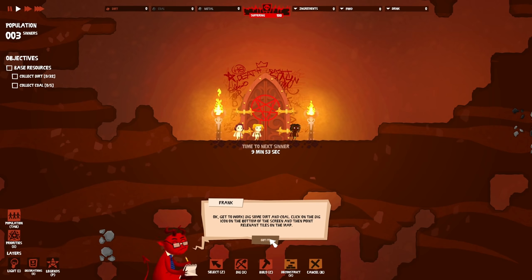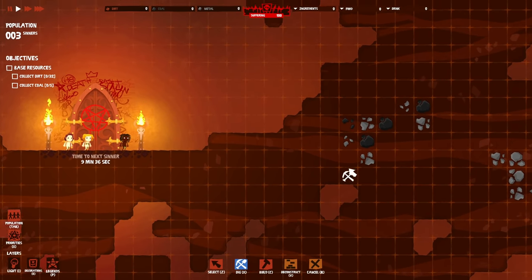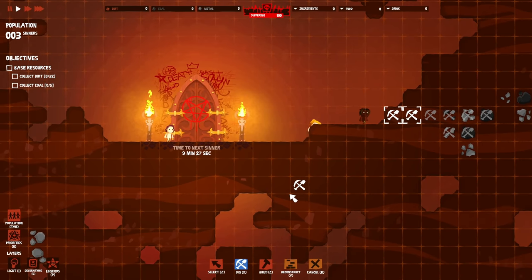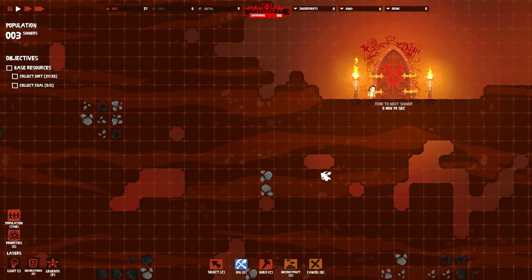First task: dig some dirt, coal, and metal. Click the dig icon on the bottom of the screen and point to relevant tiles. This is super cool - it's almost like an Oxygen Not Included style game, but it looks like we won't have to worry about food, drink, or oxygen like in that game. Oxygen Not Included gets very hard very fast.